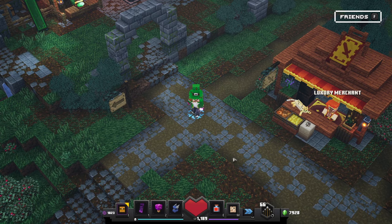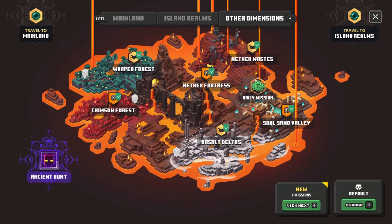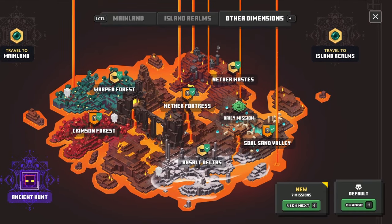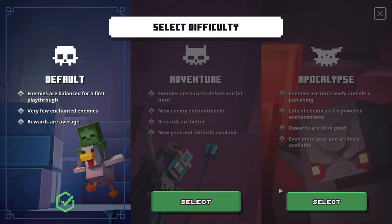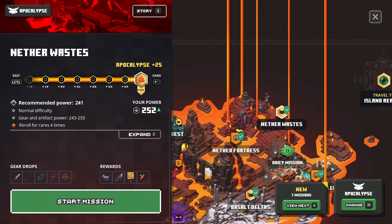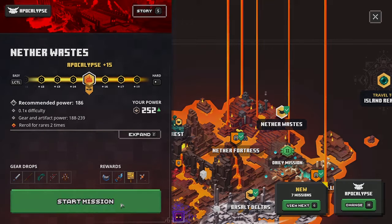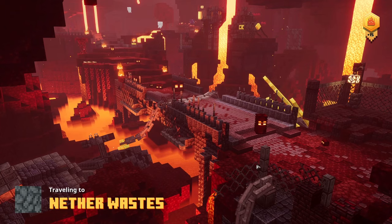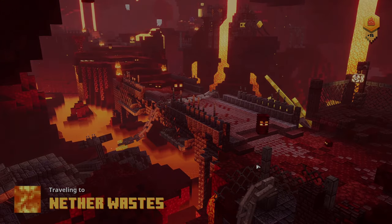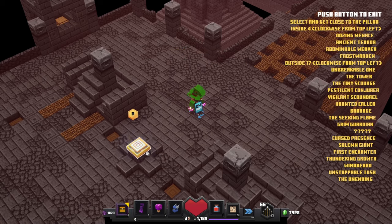This mod is very easily installed — the link is in the description. If you don't know how to install mods, I already made videos for that. This actually brings us to the Nether Wastes — it pretty much swaps that level with the mod level. Let's check it out on a lower difficulty, Apocalypse Plus level 7 plus 15, and start the mission. We're gonna spawn in a room with many different pillars.